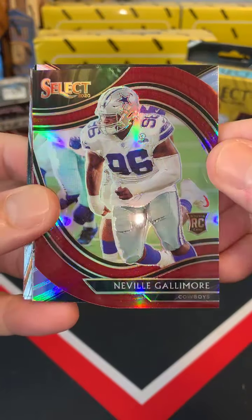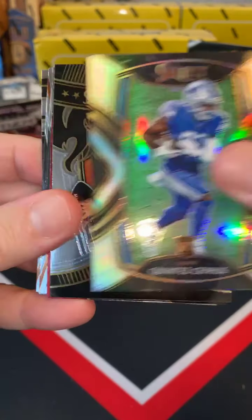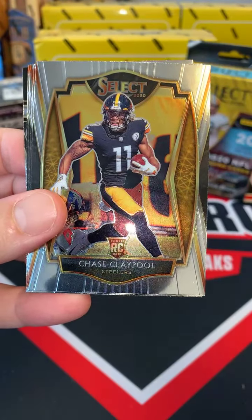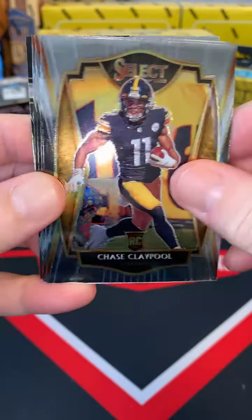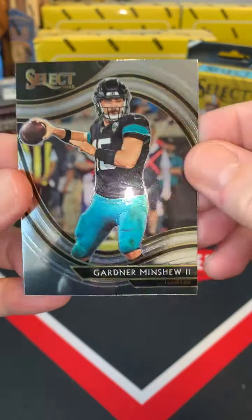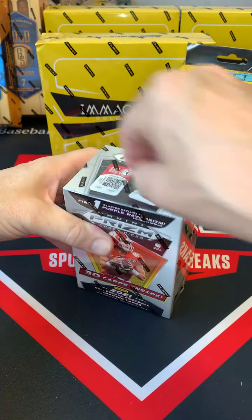Gallimore field level, very nice, Dallas Cowboys. Cephus silver prism rookie Detroit, Drew Brees hot stars insert Saints, Fitzgerald Cardinals, Claypool premier level rookie Steelers — nice Joey, two-in-one. Deshaun Watson Texans, Swift to the Lions, Zeke to the Boys, and Gardiner Minshew field level Jacksonville. Prism blaster number two!